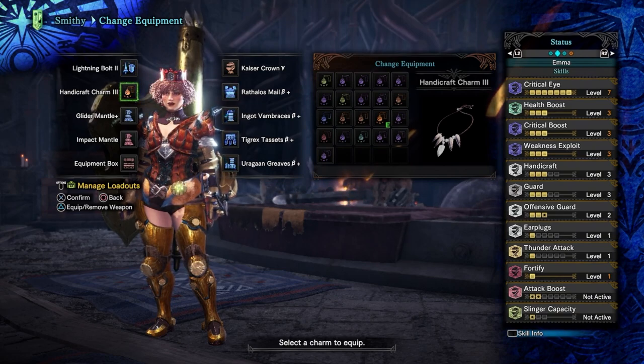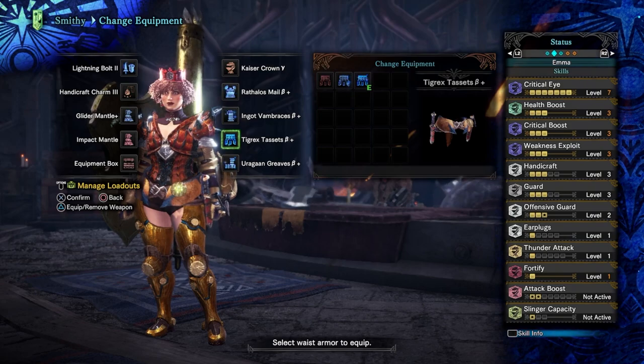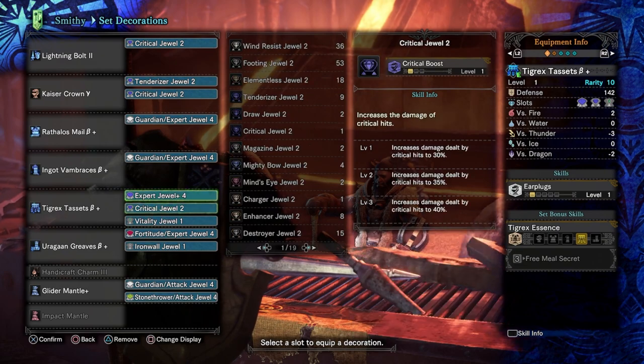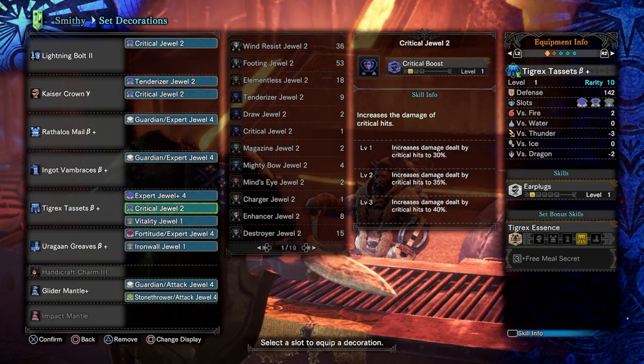Back at Seliana. I was stressed because I didn't save the loadout, but I'll make sure I save it this time. This build actually worked out better for me. I managed to get full health boost, and I got a new waist piece - the Tigrex Tacit. The slots in it are amazing - I lost some critical eye but it gives a level 2 and a level 1 slot, so I can put crit boost in.